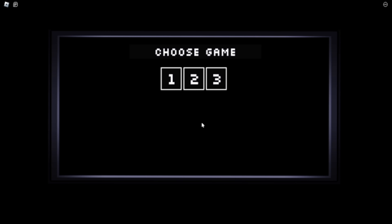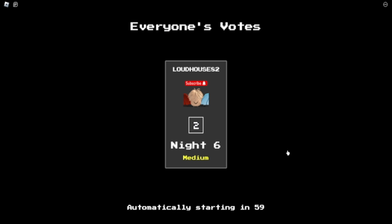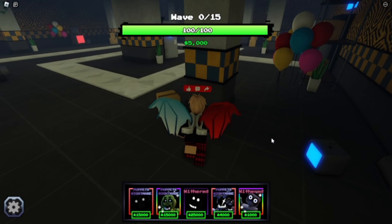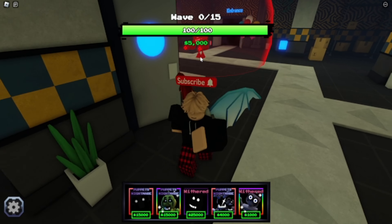Now that we just got into the game, we'll be doing Game 2 Night 6 Media Mode, because it's a little challenging but not that hard. So we will get to see Sentinel Bonnie's full potential, which I think is going to be pretty good because she's a cyborg.